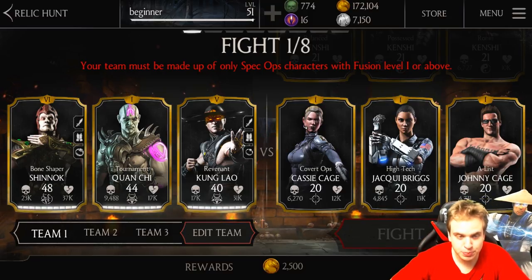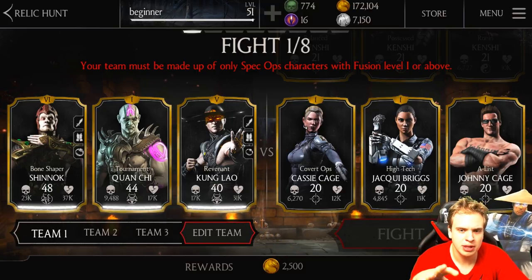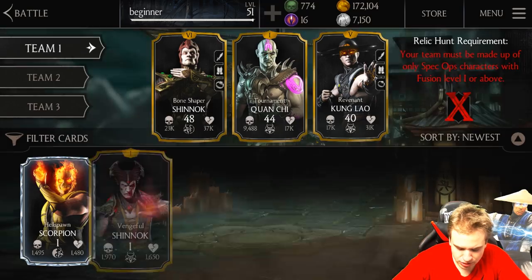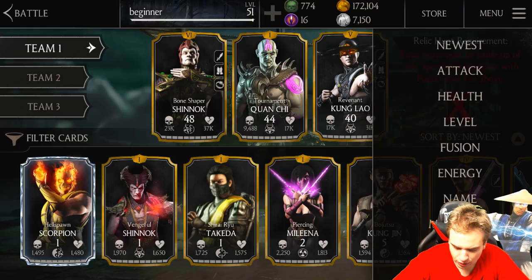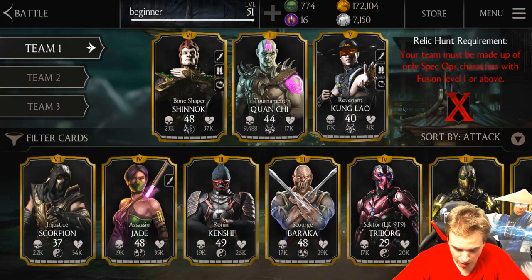For now let's try to pick the best team possible. There are a few must-have characters that if you have, you probably want them in your team, unless they're much weaker than your strongest character. We're gonna sort our characters by attack, decreasing, and pick our strongest spec-up team.